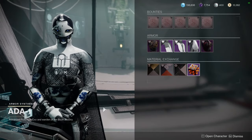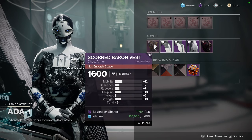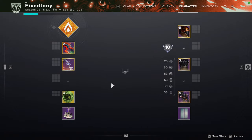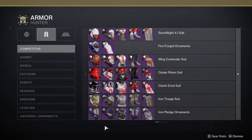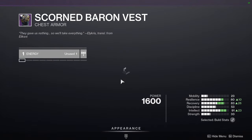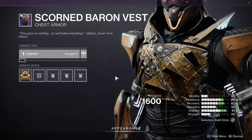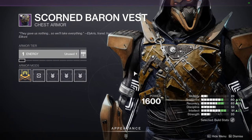As for the actual armor pieces, I'm not going to go through all of them — just through collections. We're only going to look at the Scorn Baron stuff and the extra stuff. I don't think anyone got a great piece except maybe the Titans. Hunters, I'm going to be honest: I think the chest piece is really good. I definitely would recommend the chest piece. My only gripe is I don't think we have any good scorned exotic ornaments.